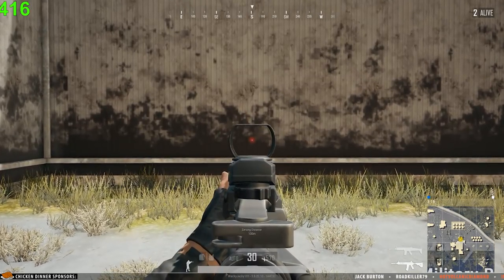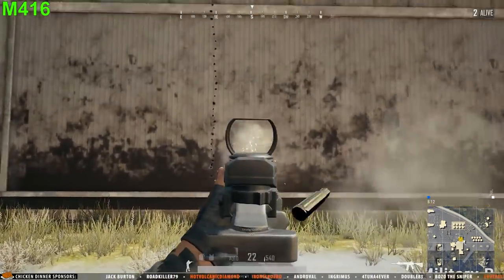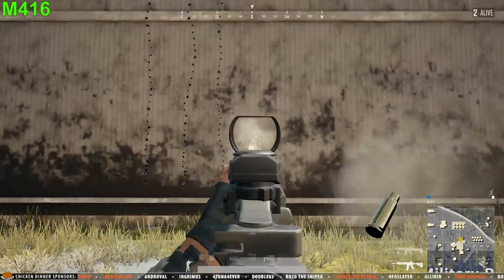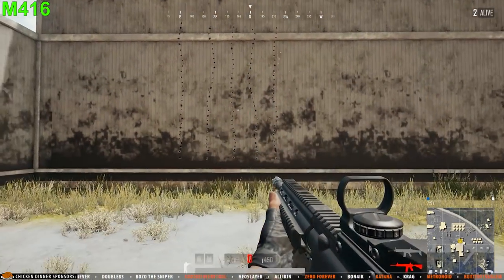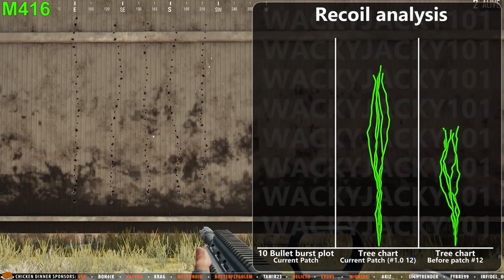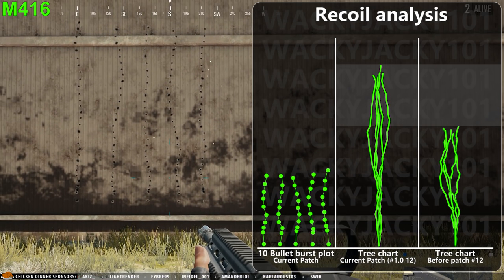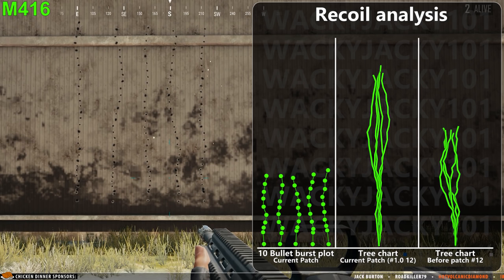The first assault rifle to be tested is the M416. The weapon handles extremely well with almost no horizontal recoil, which exactly proves why the half grip is the new best grip for spraying. In the recoil analysis we can see that the vertical recoil took a huge hit in the latest patch compared to the pre-patch behavior, and this is why many say that they can't control the spray anymore. But arguably the spray is now easier to control due to the low horizontal recoil in the first 10 bullets.